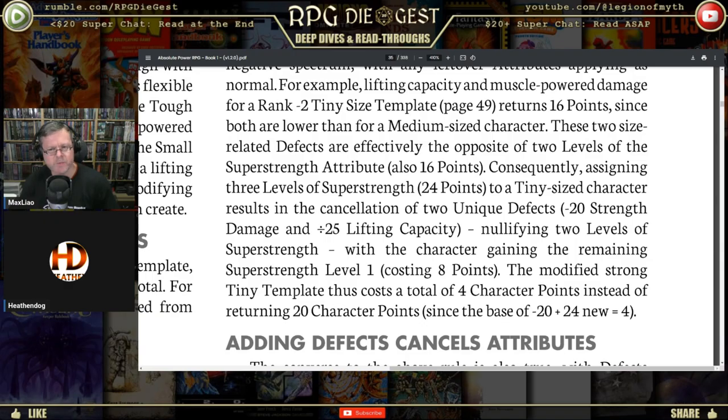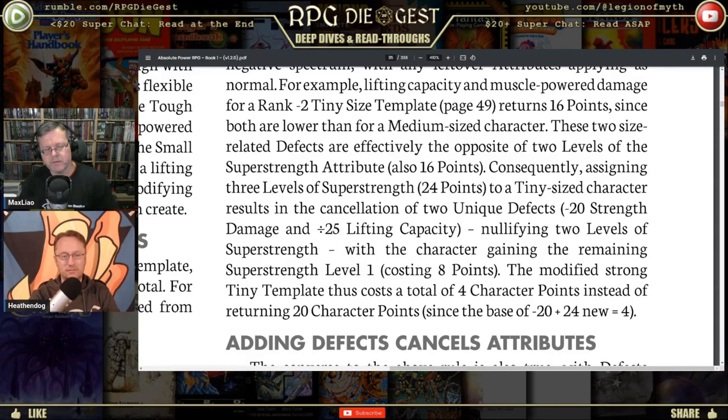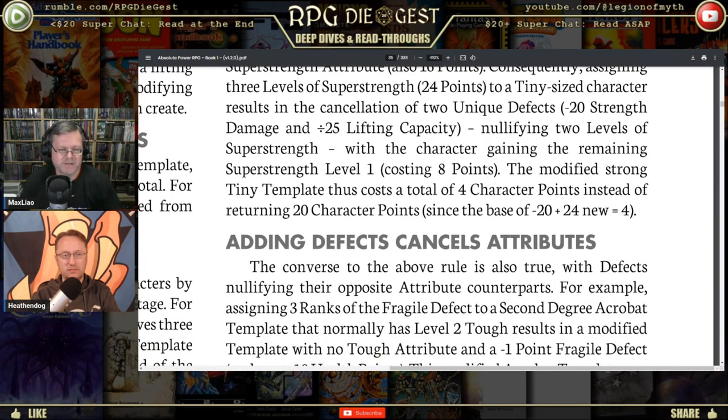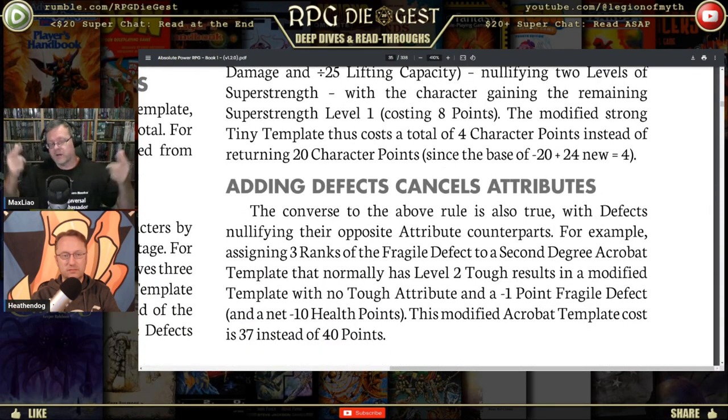Consequently, assigning three levels of Super Strength to a Tiny Size character results in the cancellation of two unique defects, nullifying two levels of Super Strength. That goes back to my original problem — you're not going to use the opposite to cancel it. You don't get the opposite until you're at zero, then you can buy. Buy off the negative, then start building on the positive.